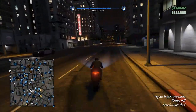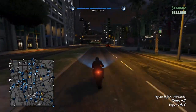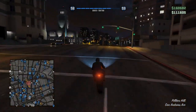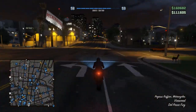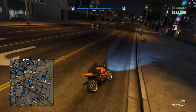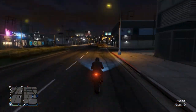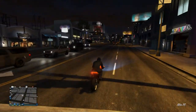They also changed some stuff with the on-call functionality, so if you use that you'll have some new stuff to mess around with. Pegasus vehicles now despawn faster if the player that owns them is far away. Players are also now able to switch their parachute canopies in the interaction menu. The biggest one for me — and it's only taken a year — a claim all option has finally been added to Mors Mutual, so we don't need to claim every car individually anymore.